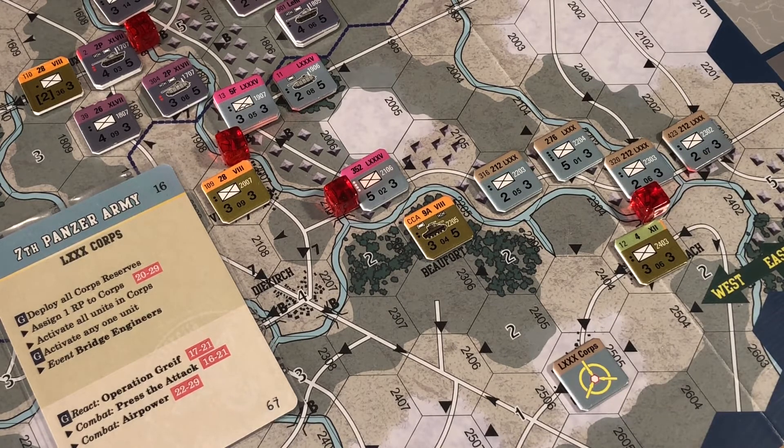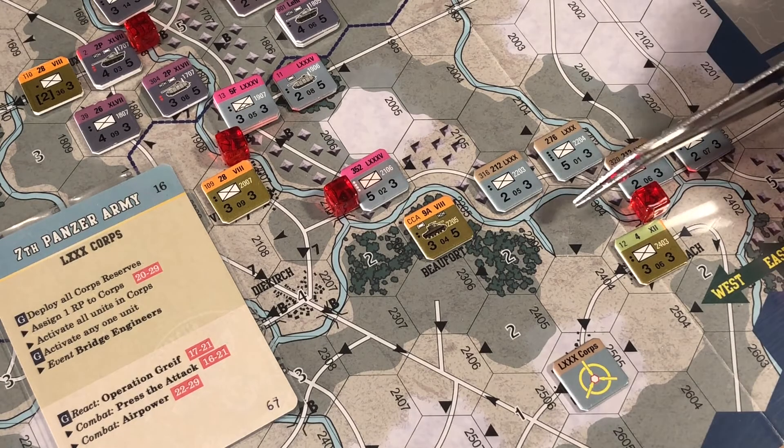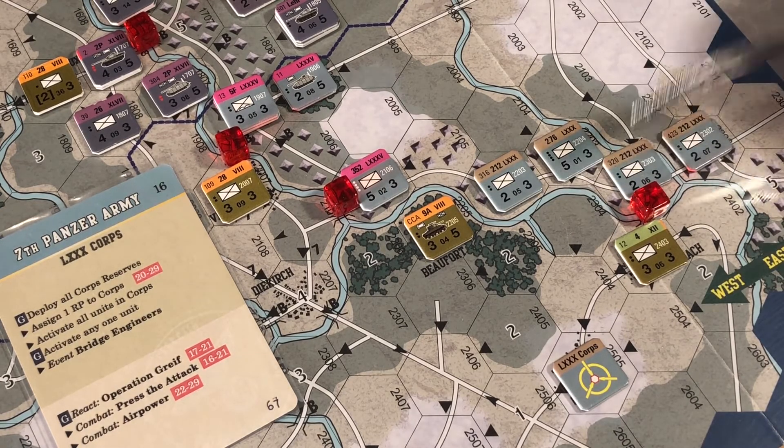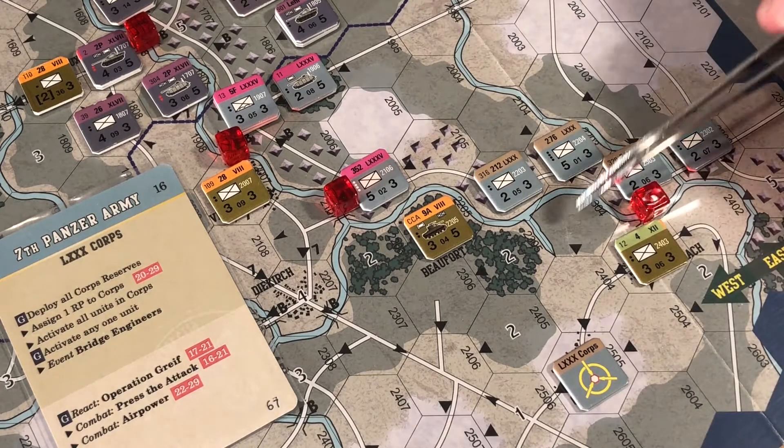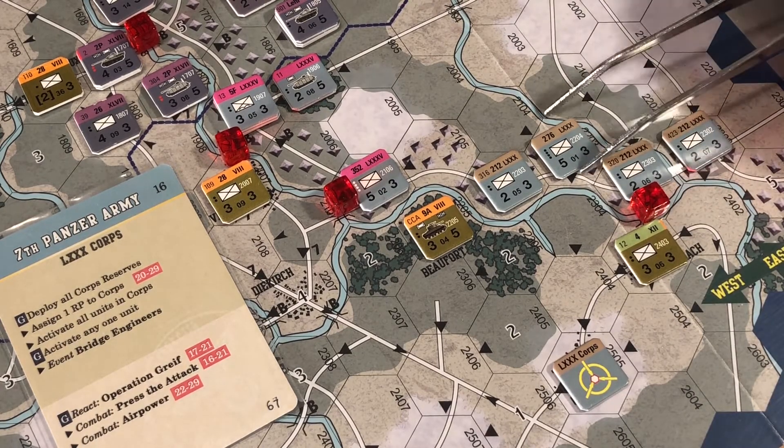If more than one allied unit is an eligible target, move toward the nearest then the easternmost. They're both as near as each other but this one is easternmost. It then says if able to reach more than one hex adjacent to an allied unit, move to a hex that would cause the allied unit to become surrounded, then to an unoccupied hex, then to the easternmost hex. This hex is unoccupied, this one is not.